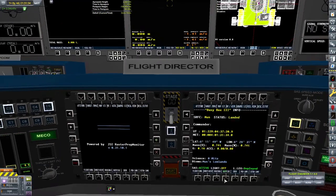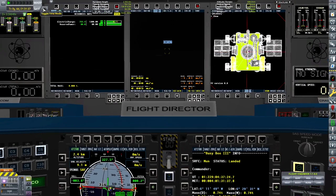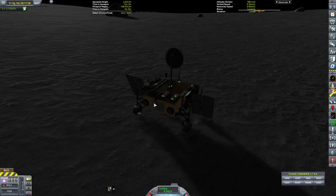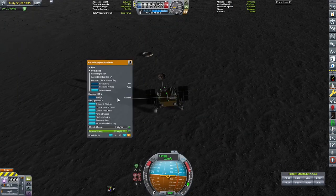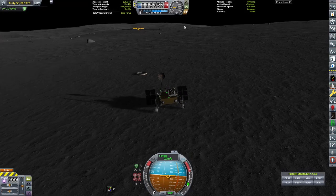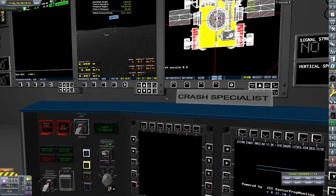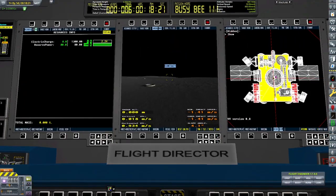For now we're going back to the rover — the Busy B3. This rover's mission is twofold: first, it's going to locate and scan a munstone; and second, it's going to act as a beacon for a crewed flight to the Mun. They're going to try to land close to the rover so the scientist can bring back that munstone, thus completing another contract.